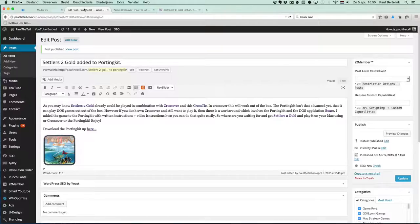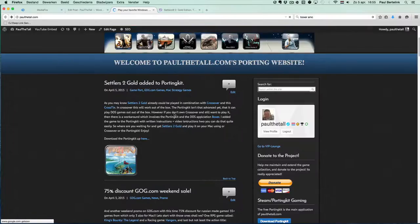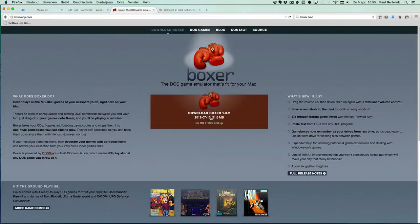What you have to do is: first, get the Porting Kit; second, the game, of course. And you need Boxer, so you need one extra DOS application. Download it and then open it. As you can see here, I have it already open.